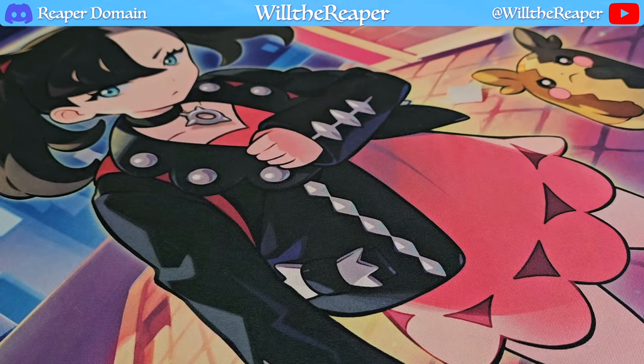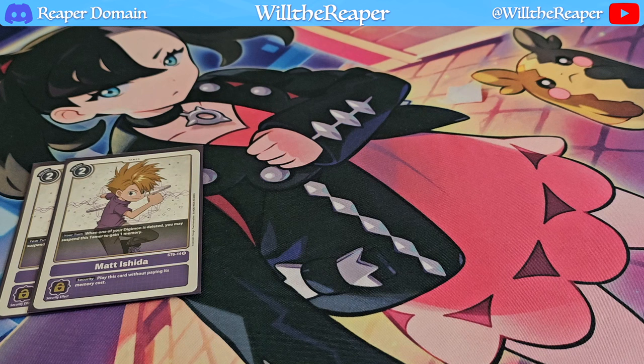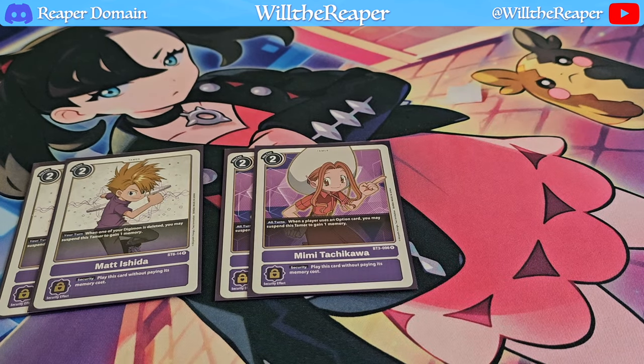On to options — pretty self-explanatory. I'm playing 2 copies of Meishta: when one of your Digimon is deleted, you can suspend this tamer and gain 1 memory. It's also 2 cost, so it's cheap and allows you to digivolve onto it as well. We're also playing 2 copies of Mimi Tachikawa, also a 2-cost card — every time your opponent uses an option, you can also suspend this to gain 1 memory.